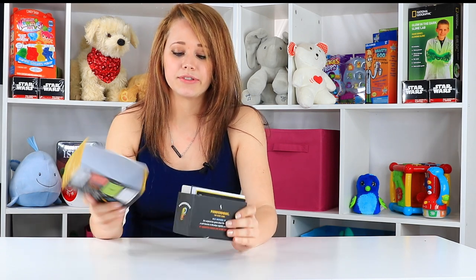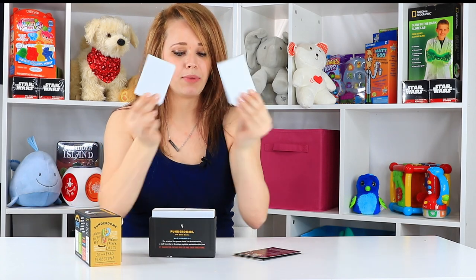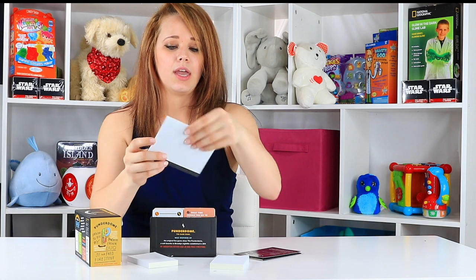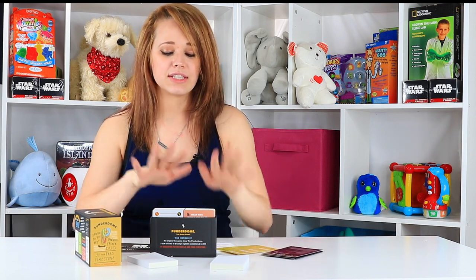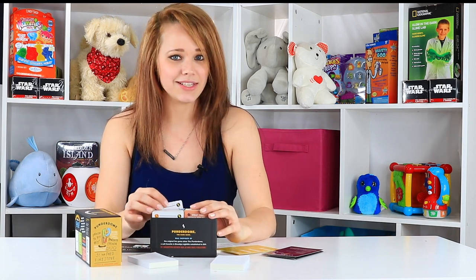Opening is super easy. I took the shrink wrap off and just take the slate out. We've got two decks of cards, as well as several other accessories — instructions, of course, two notepads. There's no writing utensils, so you will need a pencil. And then some mystery envelopes and some mystery prize things here.